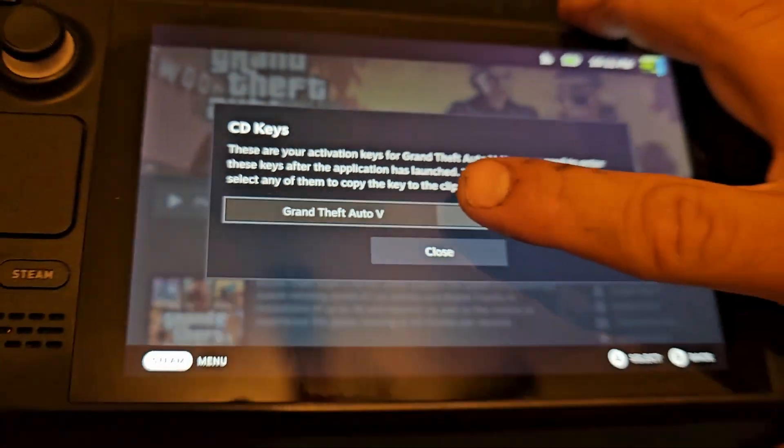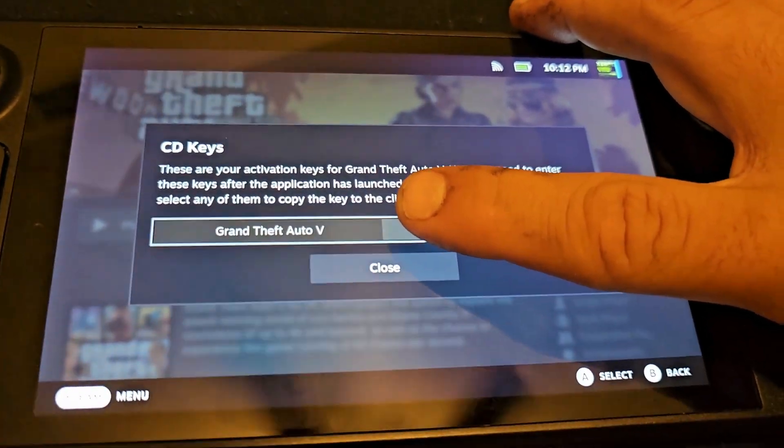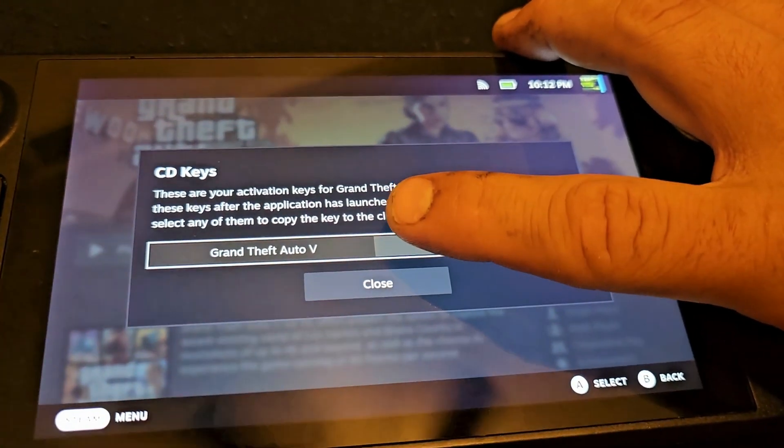That's how you find your CD key code for Steam Deck or PC. Thanks for watching, see you later!